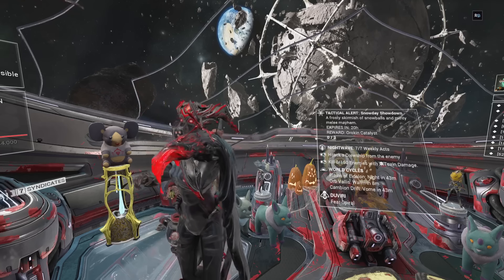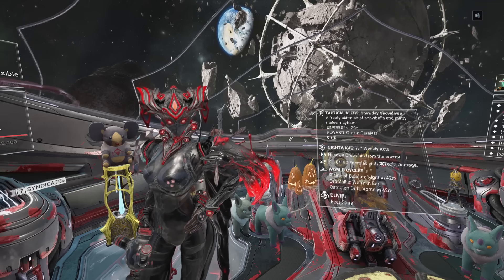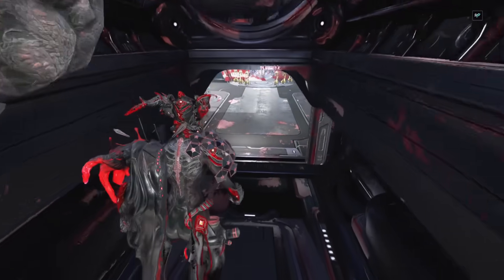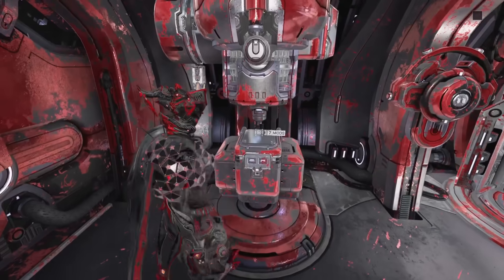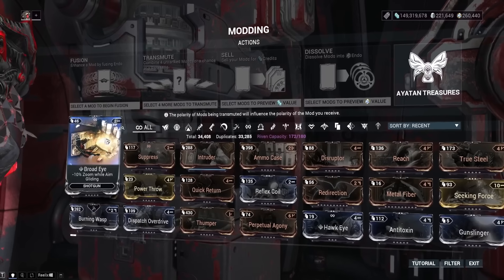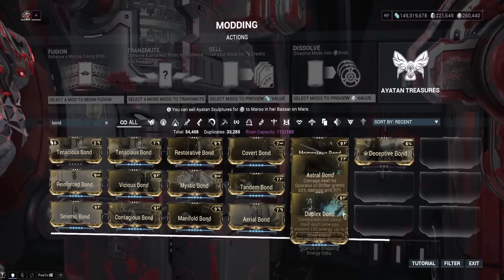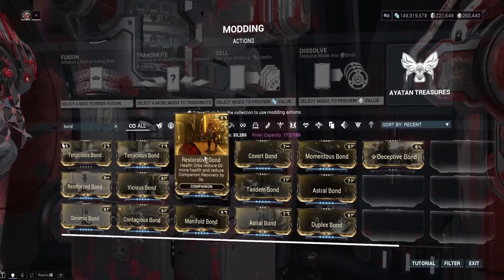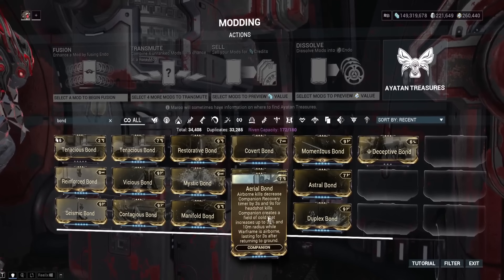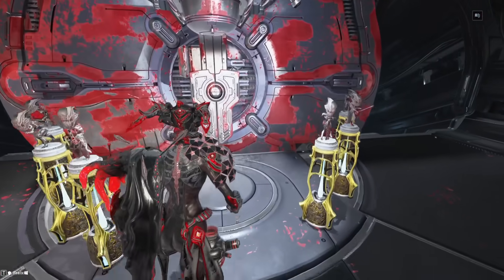One more prep tip: you might want to farm a little bit of endo. There will be new Tome mods — think of them a bit like the bond mods — they'll only work for the Tome weapons and will have special effects. I've got about 260k endo which should probably be enough. The bond mods cost maybe around 20,000 endo to level all the way up. We'll probably get around five new Tome mods, so make sure you've got some endo for that. They probably won't be rank-10 mods, so it's not a huge deal.